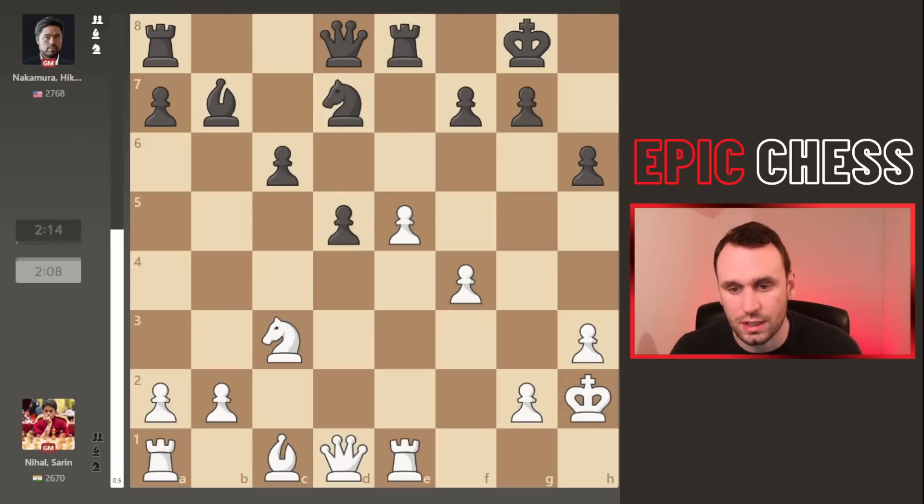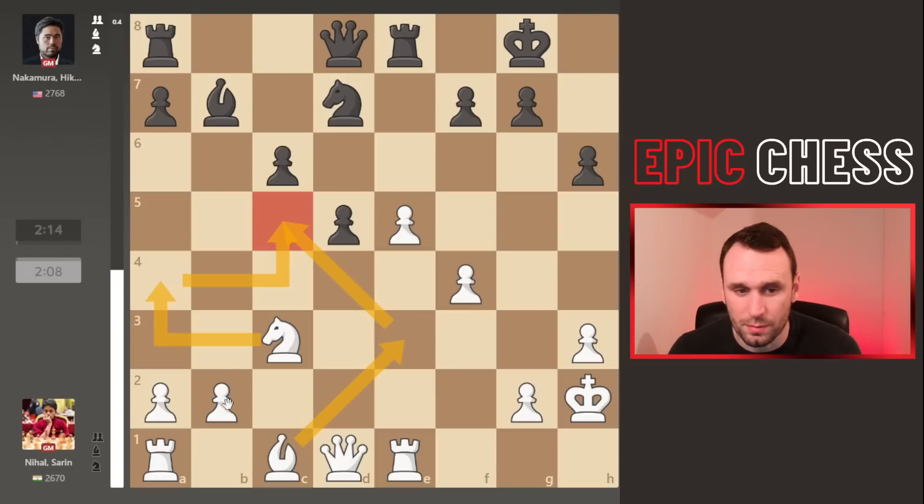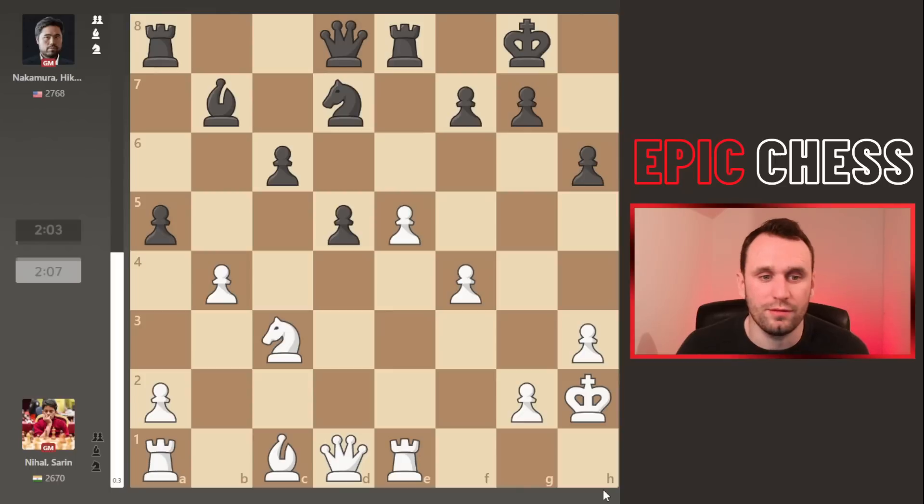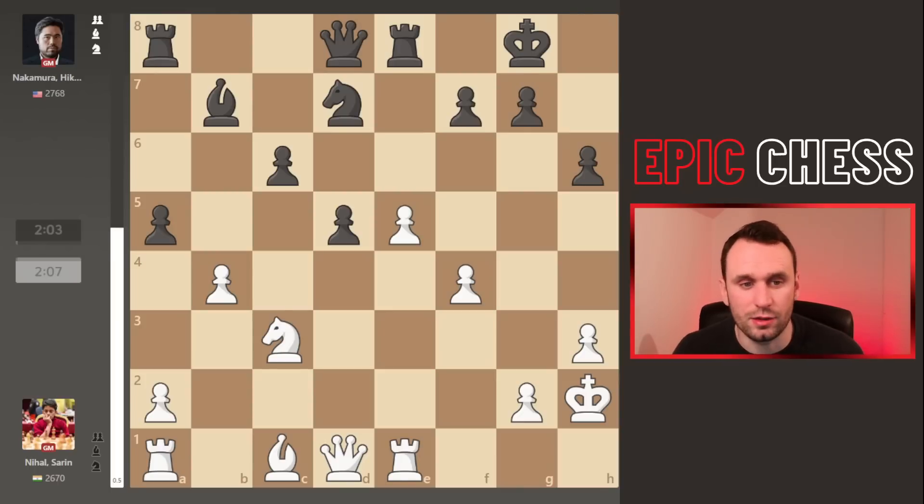Nihal plays slightly slowly — king to h2. He could have started with bishop e3; there's a thematic idea of knight a4 to c5 supported by bishop b4, trying to get a dark-squared grip. Hikaru goes a6 — a strange looking move — probably wanting to take control of b5 to prepare the pawn push and not let the knight jump. But after b4 from Nihal, Hikaru reneges and goes pawn to a5, immediately trying to undermine Nihal's grip on the dark squares. The best move here is actually pawn b5 to undermine the c6 pawn and get at the d5 pawn.